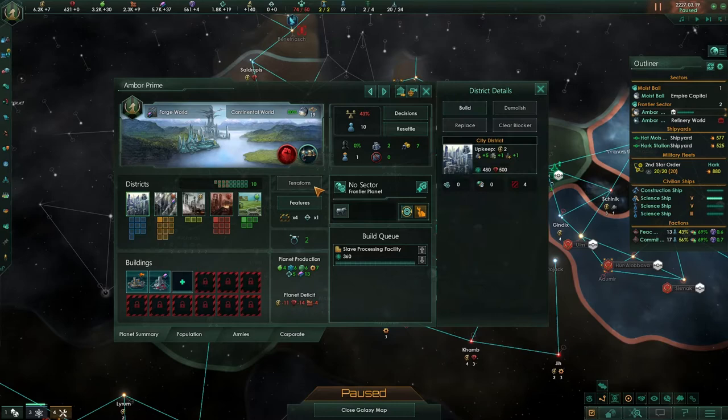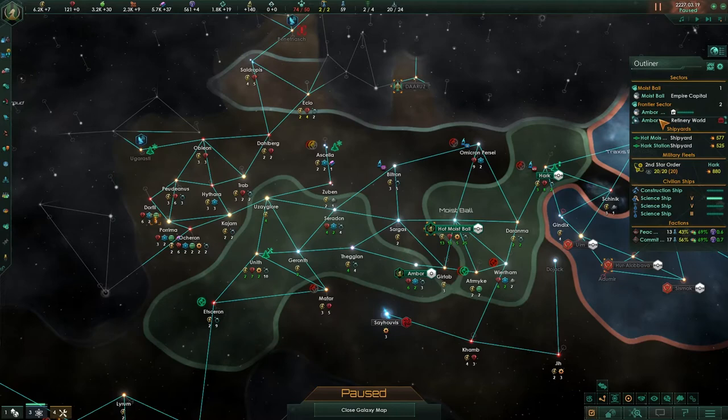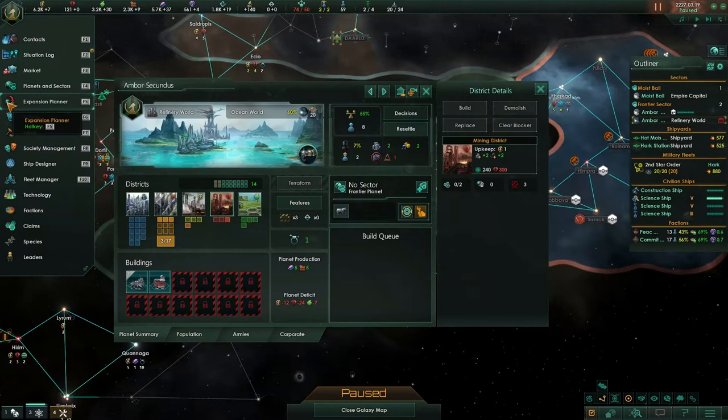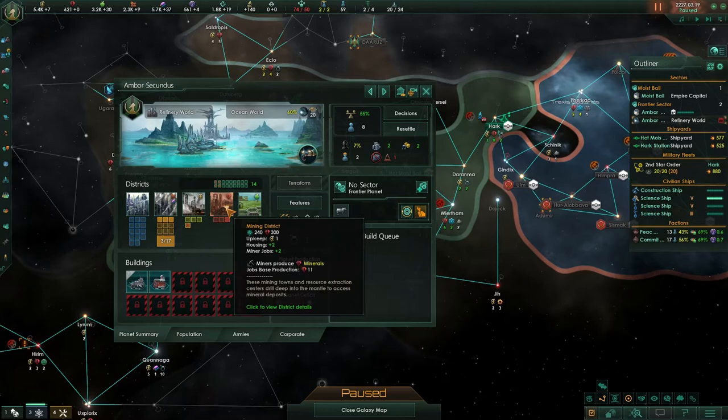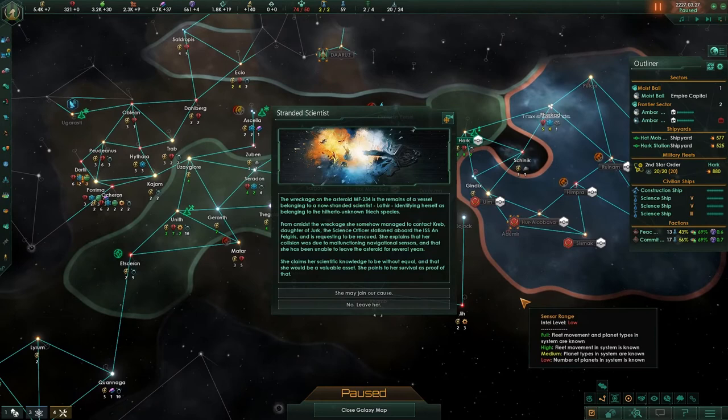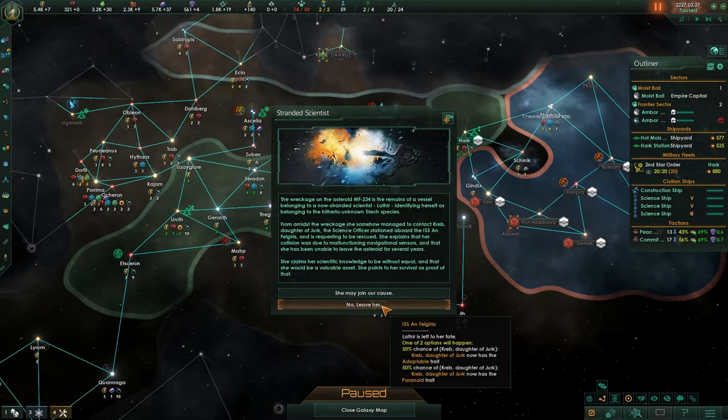We're going to build some more jobs here. I want to build some more stuff over here — we need more minerals for that, so buy some more. We're going to make some mineral districts, because that's what we're severely lacking at the moment. Making all of the greatest decisions here. But we now have a stranded scientist.